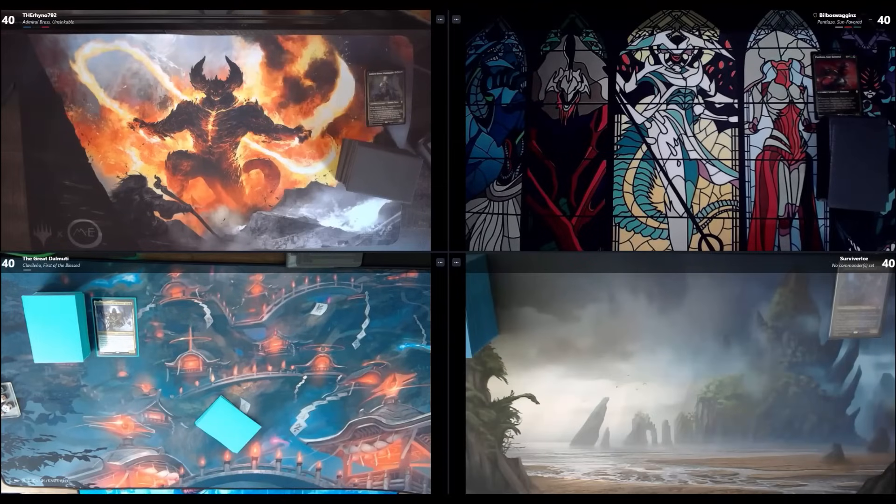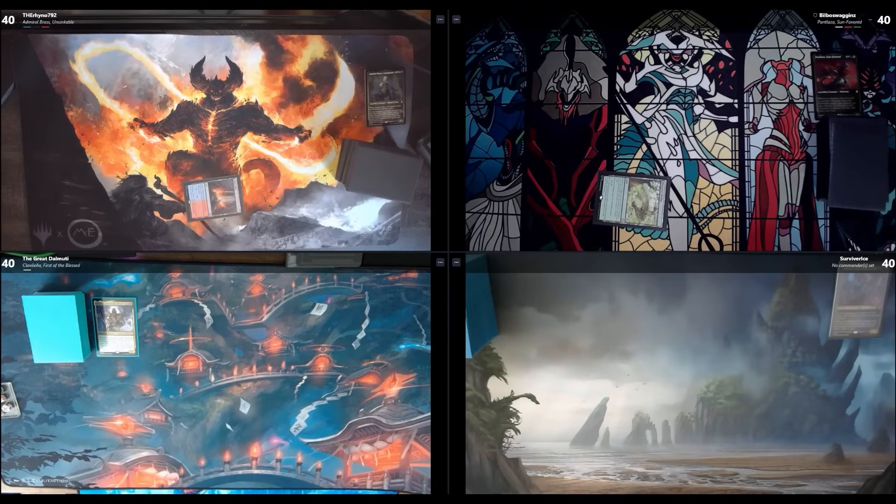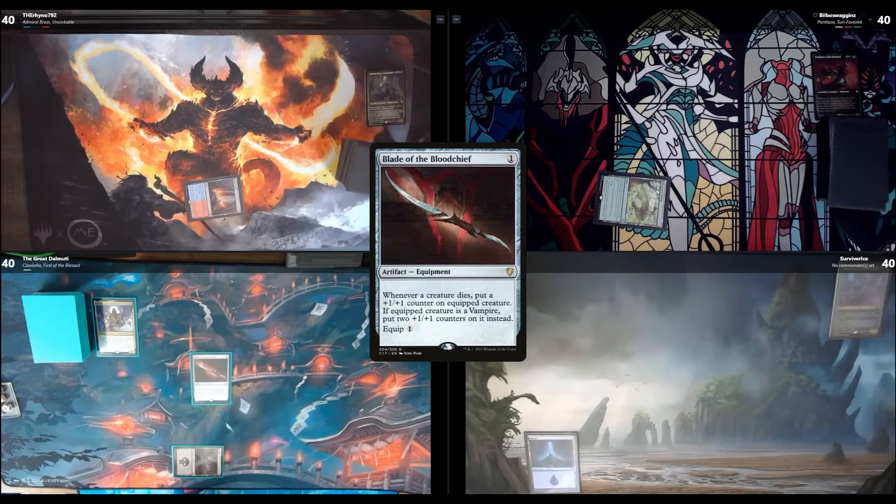I'll play a tapped Sulphur Falls and pass the turn. I will draw and play a Mossward Britch tapped and pass. I will draw and play an island and pass. I'm going to play a Humble Swamp and tap it to play Blade of the Bloodchief, and pass.